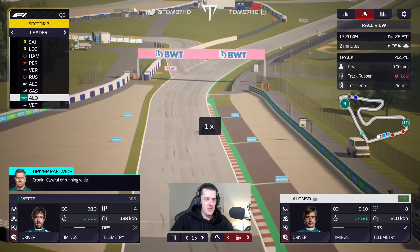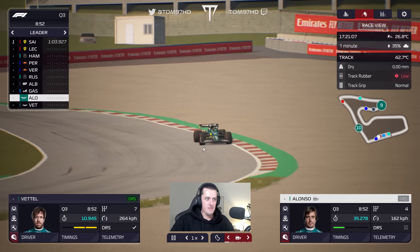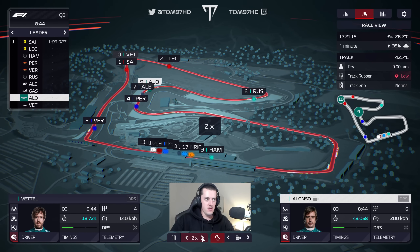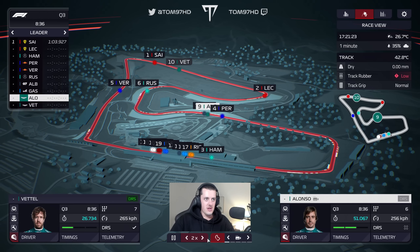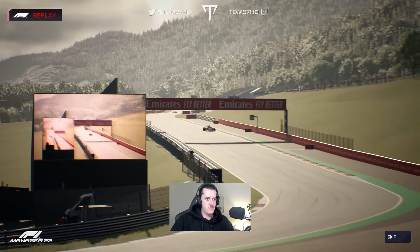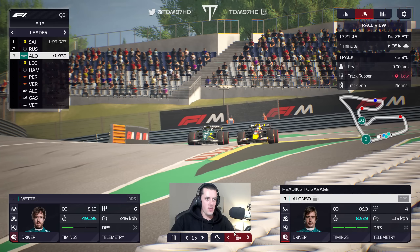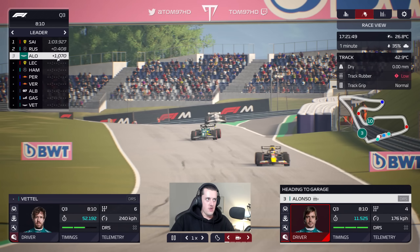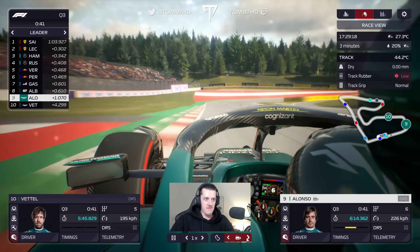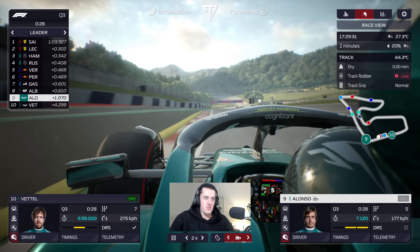First lap in Q3 and Sebastian makes a mistake — luckily I think that's just before his lap started, so he should get away with it. Alonso is going to hit Albon and Perez through the middle sector but will clear them both. Seb makes another error, and it's a big one — Seb was never making that lap. So we've thrown away the first lap with Sebastian Vettel, and Alonso also had a pretty poor banker lap. Final runs in qualifying — anything other than P9 or P10 would be a result based off the pace.